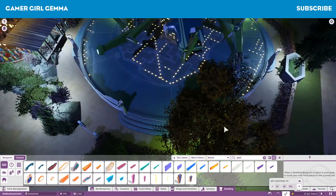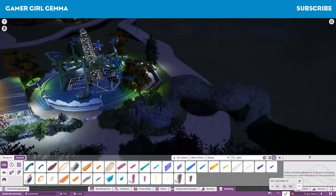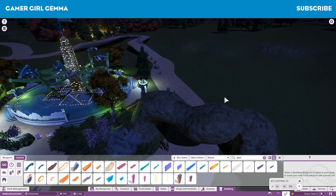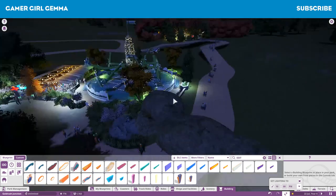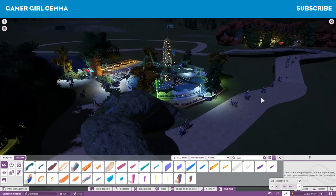Here we've got the planters, which I put in with the green lights and the blue lights. And this little archway here - I'm not really sure what I'm going to do with that, if I'm going to keep it or expand on it. I might lower this a little bit and make it sort of like a tunnel section, maybe.